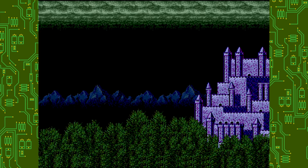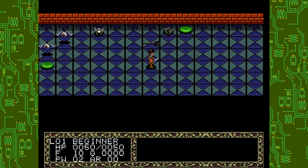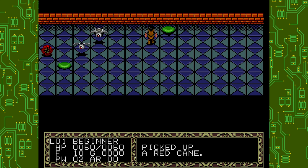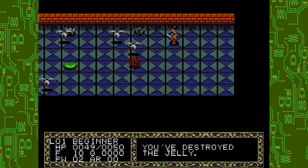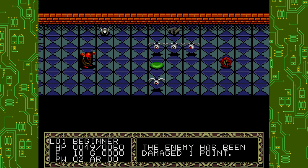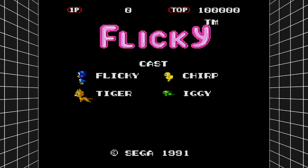Then there's Fatal Labyrinth — an early roguelike with procedurally generated stages. You've basically got to fight your way up to the 30th floor to fight a big dragon and get a holy goblet. I'm not really a massive fan of this genre in general so I was never going to be a big fan of Fatal Labyrinth, but it's another string to the package's bow — if that's your jam, fill your boots.